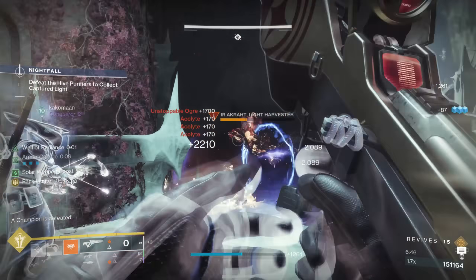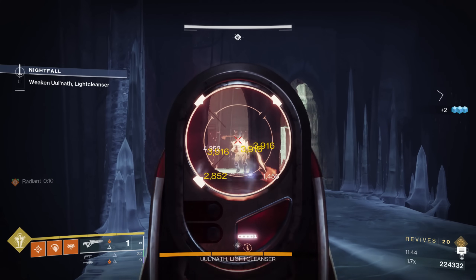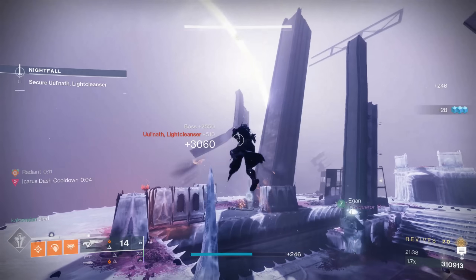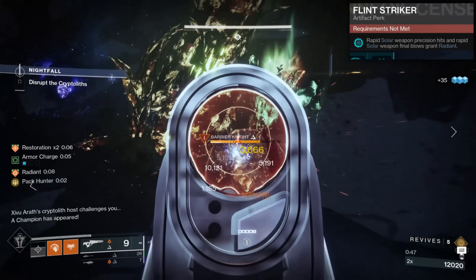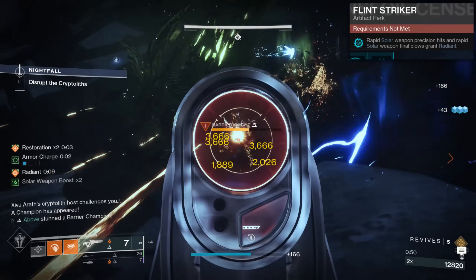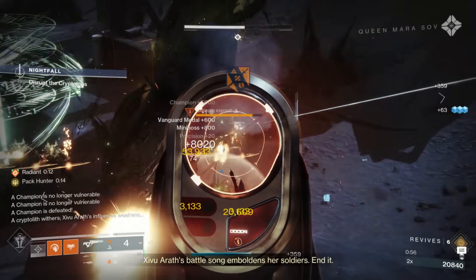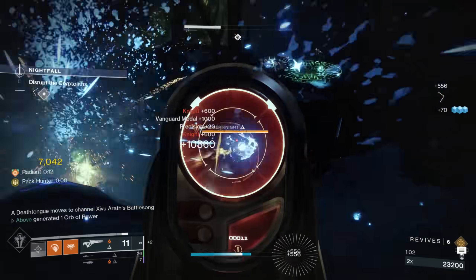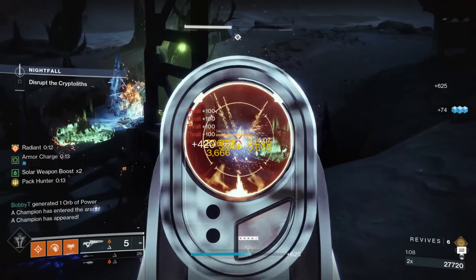Since ignitions count as a solar effect, we can use Revitalizing Blast for a 15% weakened on priority targets. This effect permanently staggers bosses and absolutely decimates champions, making this season's tanky PsyOps Battlegrounds bosses significantly easier. We can then pair this with Flintstriker, which states that successive Solar Weapon Precision Hits — which we'll be doing constantly with Polaris Lance — grants Radiant for 10 seconds, refreshable infinitely. This provides a 25% damage boost and intrinsic anti-barrier capabilities, so with a single weapon we can stun Unstops with ignitions while Flintstriker gives us Radiant for intrinsic anti-barrier rounds.